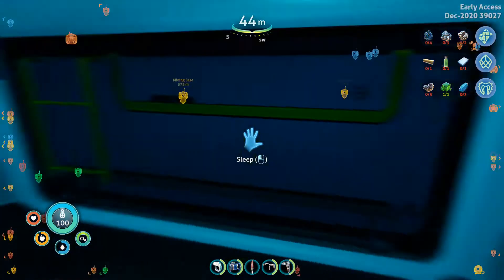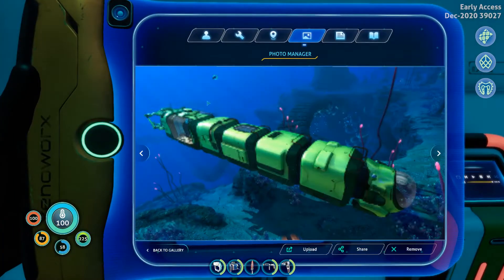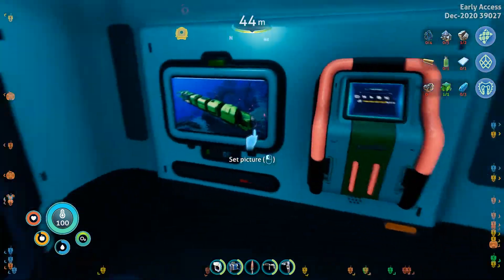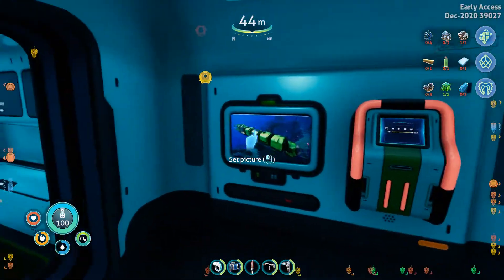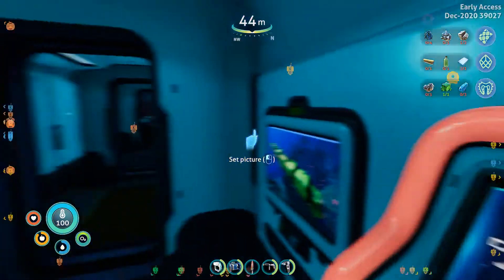This is the sleep module. You can throw pictures up there — a little bit of a reminder of home or whatever. Of course, if you want to, you can listen to music and blast music throughout the entire ship. You can sleep — it lets you rest and stuff.